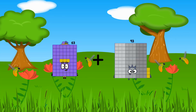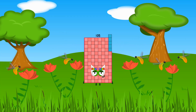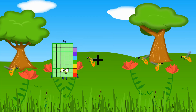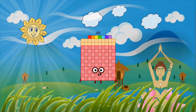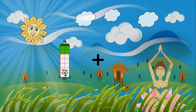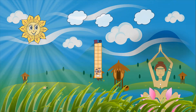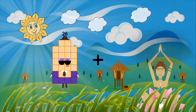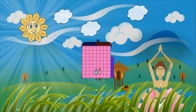63 plus 42 equals 105. 47 plus 80 equals 127. 14 plus 6 equals 20. 26 plus 60 equals 86.